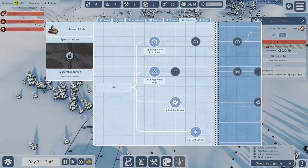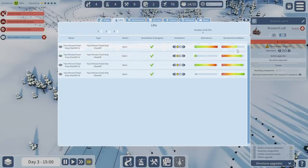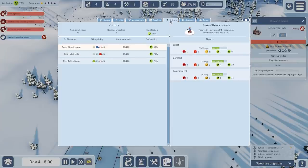With patrollers, snow groomers, and mechanics, guests will feel a lot safer. We have one mechanic and only one more volunteer — we need to wait for the research lab. You can do a lot of research in this game to upgrade all your buildings and get new buildings unlocked. We can see our slopes: one blue, one red, two greens, and four ski lifts. I think we need more people on some of these to help with attendance.